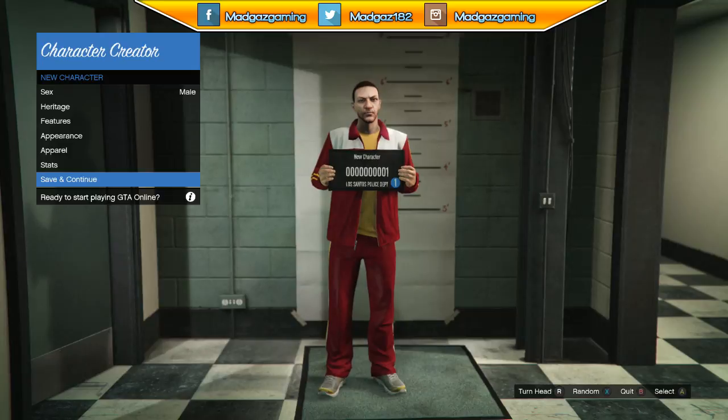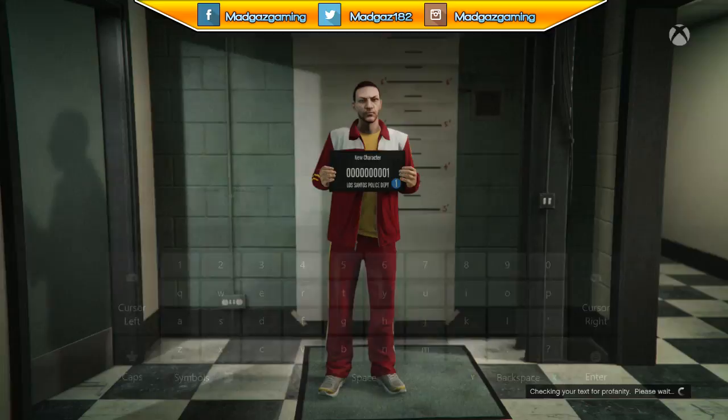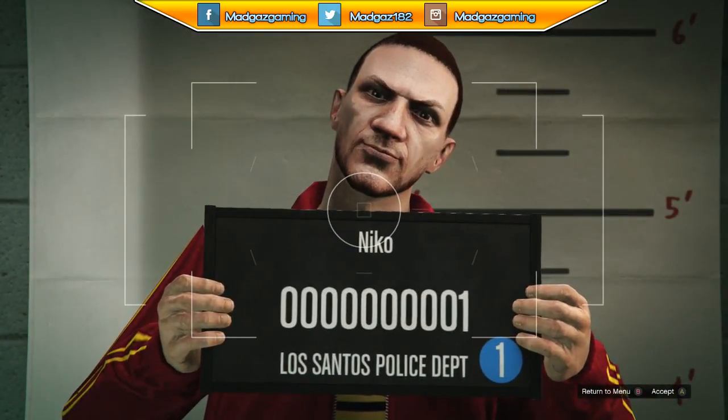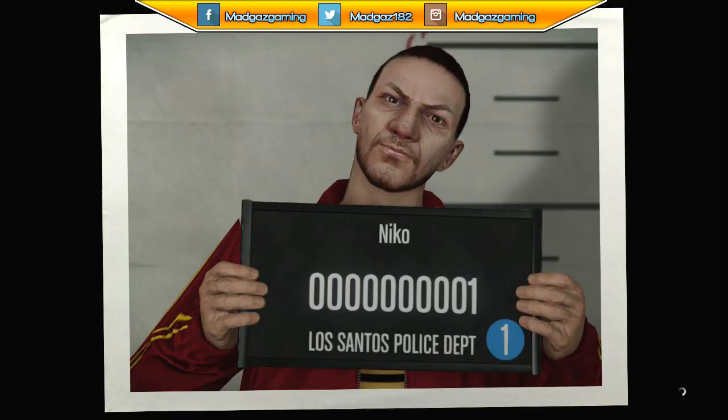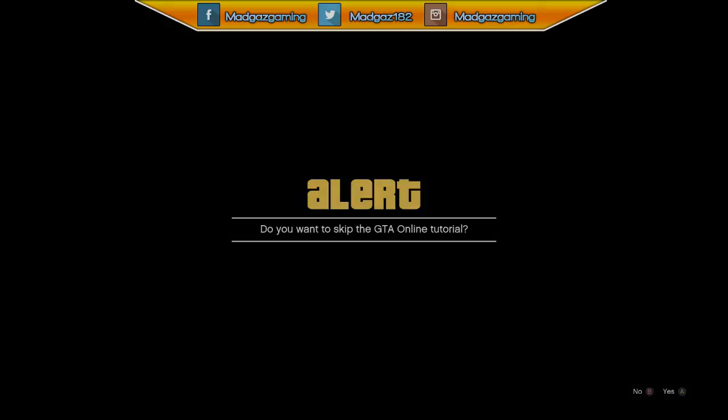So there we go, that is pretty much my Niko Bellic. I stuck the red tracksuit on because I couldn't find a brown tracksuit — I was going to go with the brown suit but went with the red tracksuit instead. If you like this video, stick a like on it. Don't be afraid to comment down below. If you're new to my channel, please subscribe and maybe send me some suggestions of what other characters I could create. Until next time, I shall see you guys later.